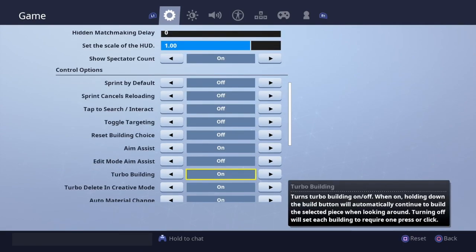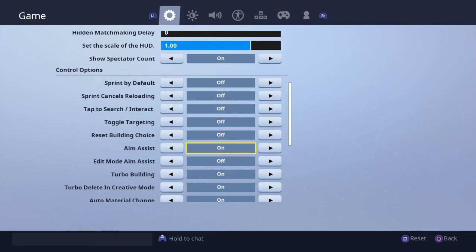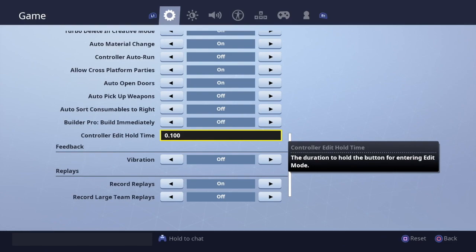For more settings, I did change my edit mode aim assist — I turned that off. It is normally on, but I suggest you all turn it off, because as soon as I did that it made my editing way smoother.